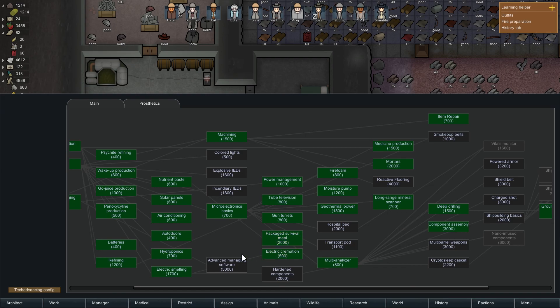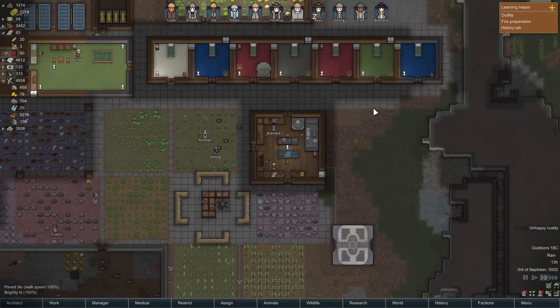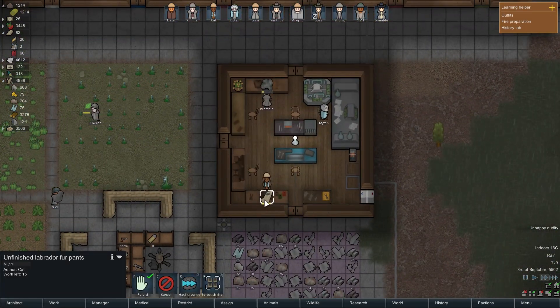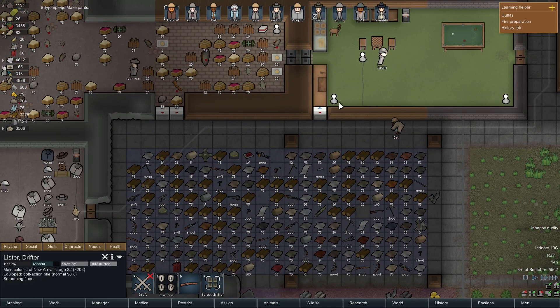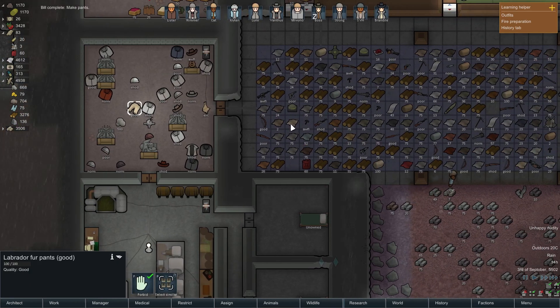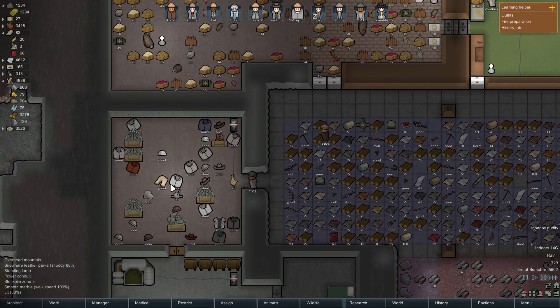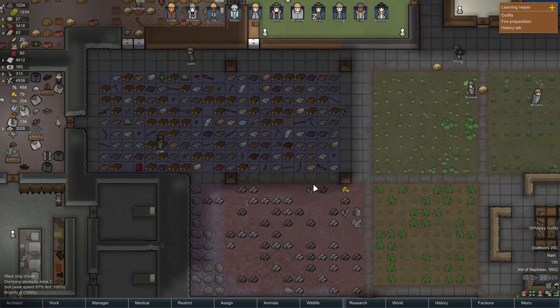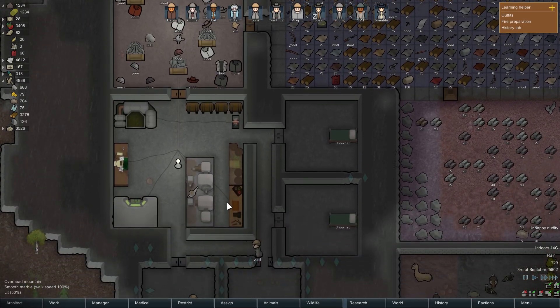We finished the long-range mineral scanner — fantastic. Let's go with hospital beds next, speaking of medibays. Cat is making pants out of labrador fur — not great, but it's for the good of the entire colony. I don't know why Cat didn't just use cloth and went for the labrador fur. I guess now Lister can have some dog fur pants. And Svur decided to wear them — wow, Lister, Svur just pants blocked you.